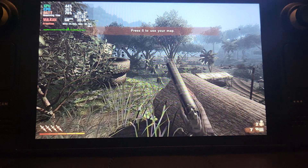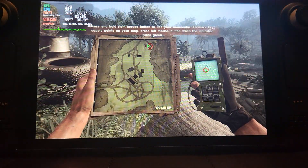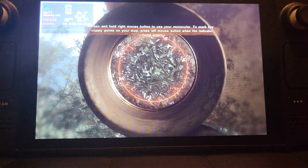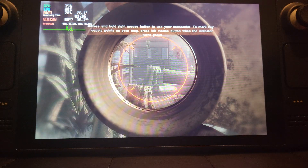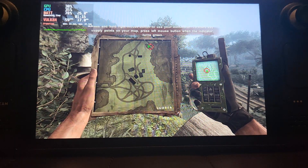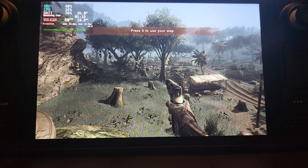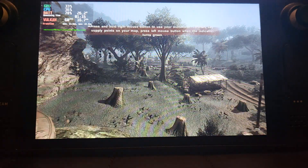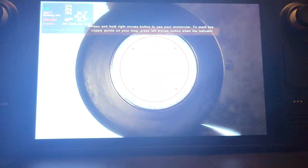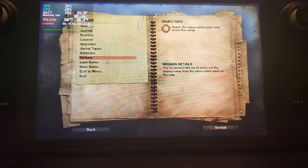I'm just trying to figure out the map — I'll use the Steam controls. Okay, the map is showing. I won't mark anything, I don't need to mark anything. It really wants me to mark stuff. Oh man, this is so sensitive — let me tone down the sensitivity.